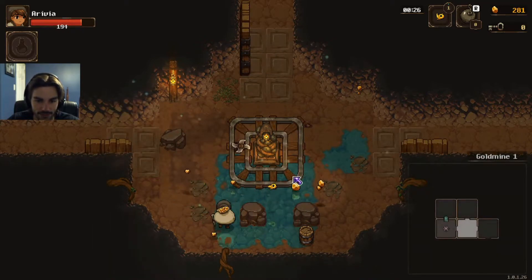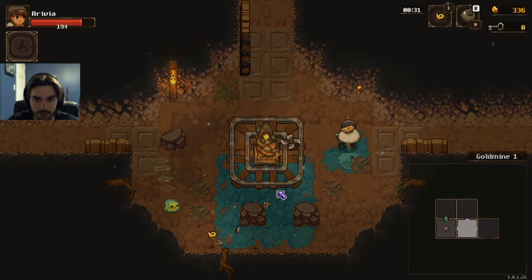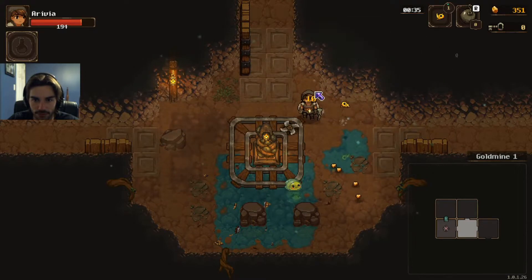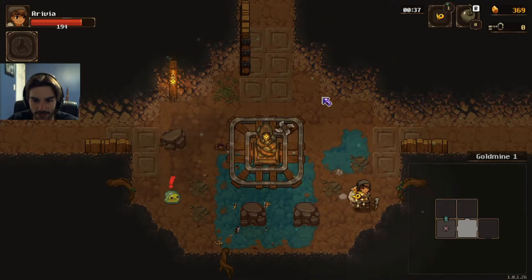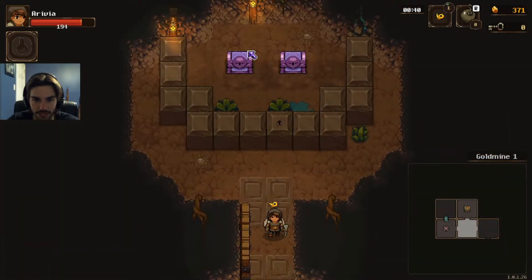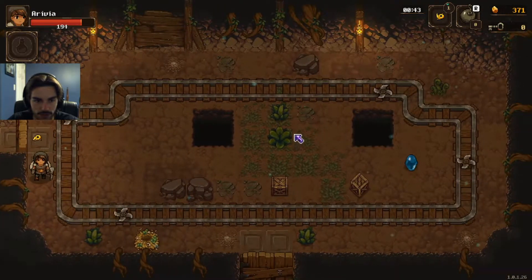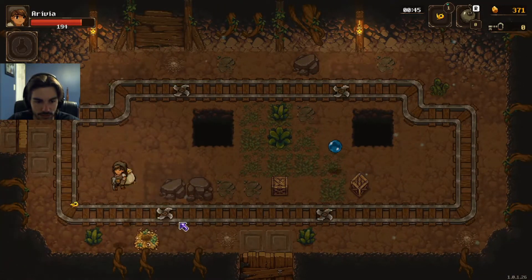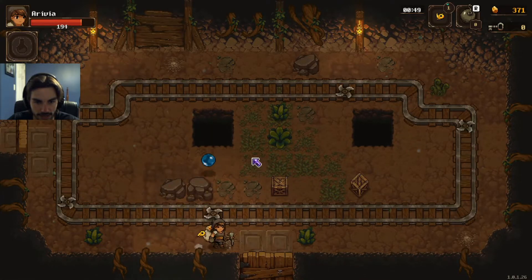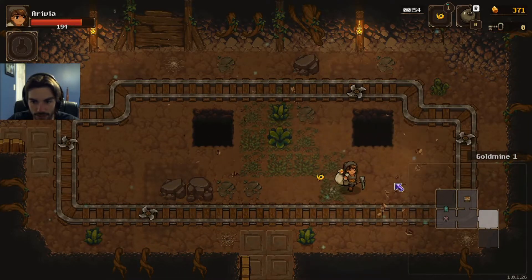Here we are playing once again. Let's hopefully not take any more damage from this room. We went from 240 to 194 in one single room full of rats — did not expect that at all. We need a key for this room. Not gonna happen. Can't even get into that other room, so we'll keep going. Okay, we see a nest here, we want to deal with that. Hit the glomp here.